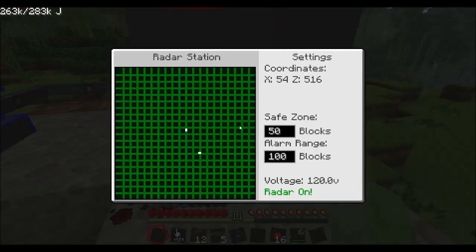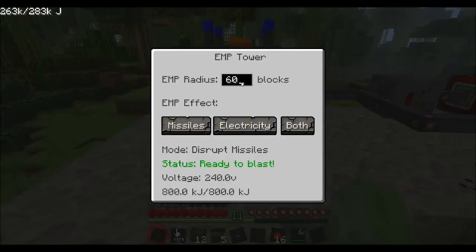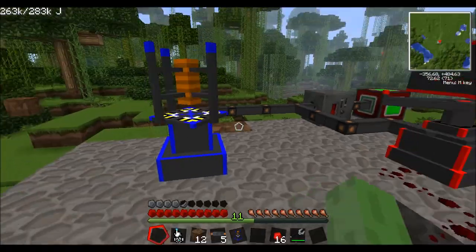On the radar station we have the safe zone and alarm range — keeping those as default. On the EMP tower we'll set the radius to 100. As you increase the EMP radius it needs more electricity. We want it set to disrupt missiles. You also have a 'disrupt electricity' setting which destroys electrical devices like bat boxes, but we wouldn't want that as it would cut power to everything.